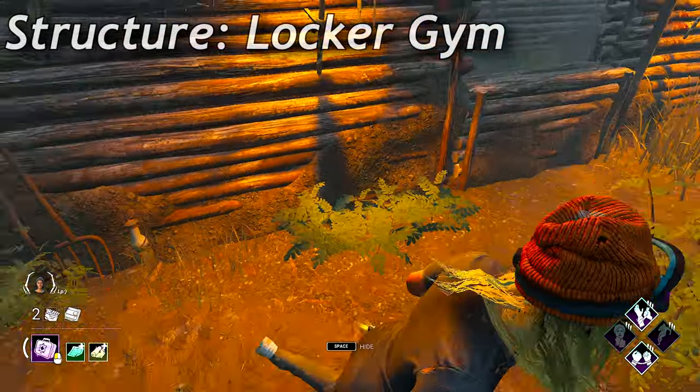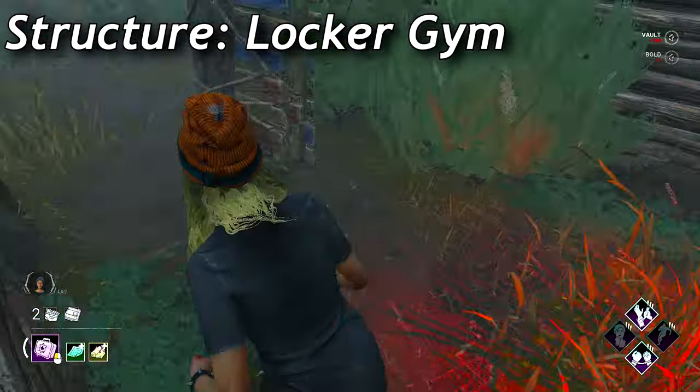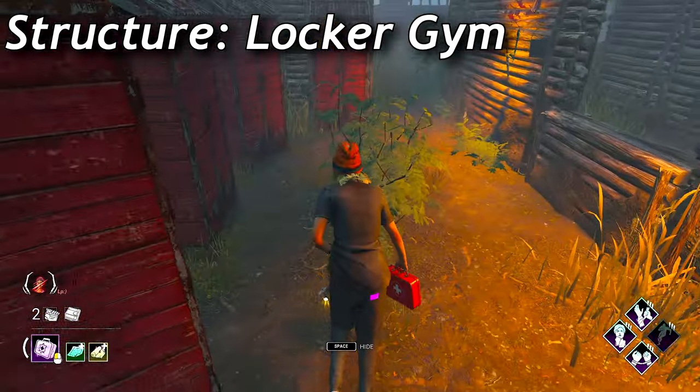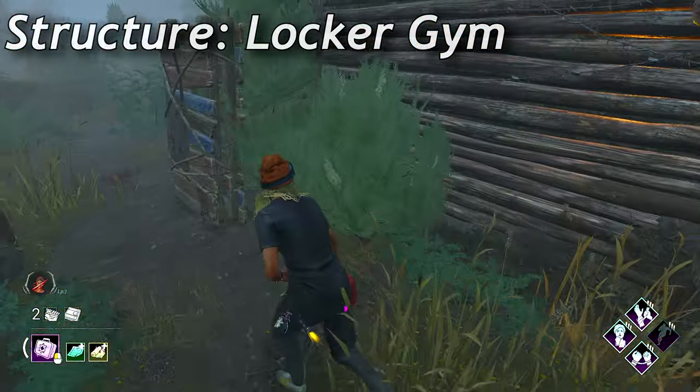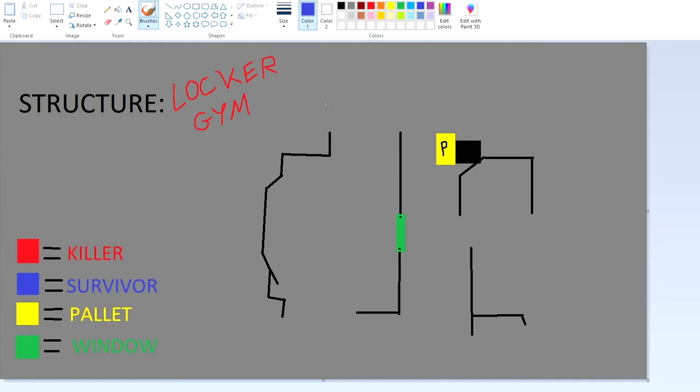Locker gyms are tiles with one window and one pallet and a ton of lockers. These tiles have a long wall-like window that can be abused if you fast walk well. Killers can mine this tile fairly easily, but the pallet is really safe when thrown, making it quite strong when the pallet is still up. Here is a locker gym — this is where the lockers would be and this is where the pallet would be. You really want to loop around here on the locker side and hit that window. However, the killer will usually stay around this section and mind game you.